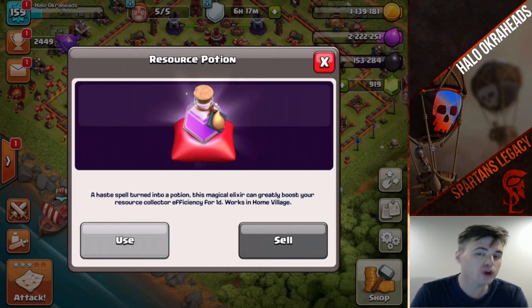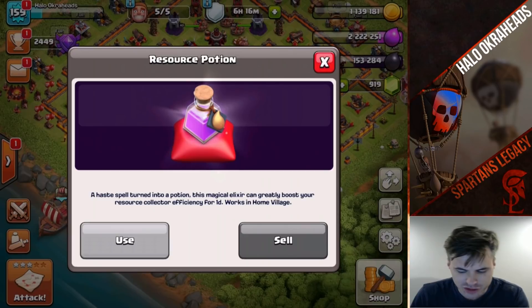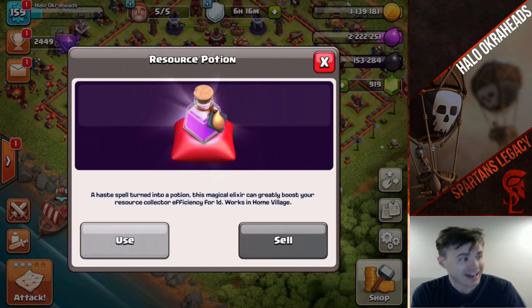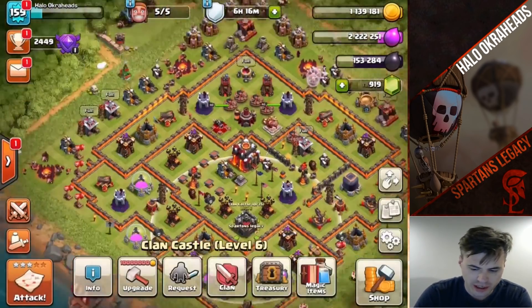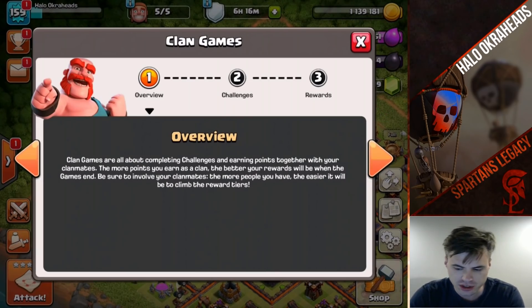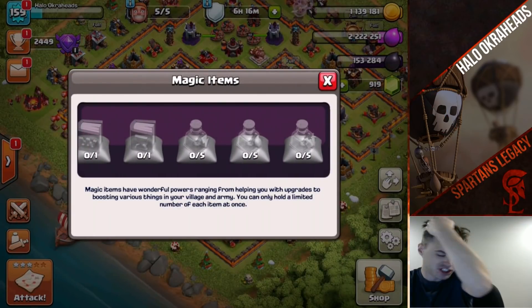You can either use the potion or you can sell it. If you sell it, you get 25 gems per potion. I was able to get 130 gems because we completed all four bonuses — one of them was for 30 gems, then I bought potions on all the rest and sold them all, giving me 130 gems.